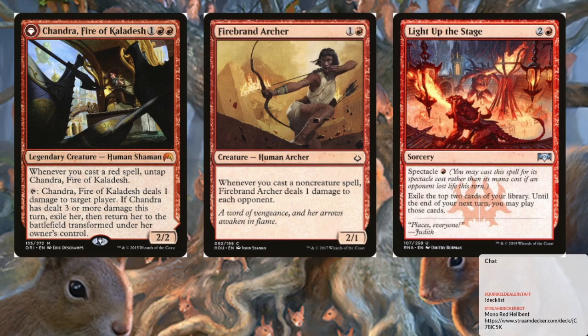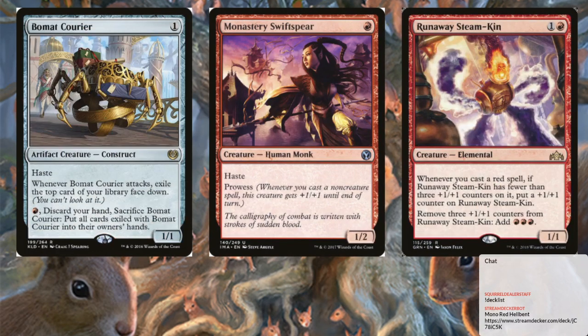We have Light Up the Stage. We're going to be using these two guys to trigger Spectacle, and also just get us some raw card advantage. Those cards don't go to hand — pretty similar to Rogue — we just get card advantage and can burn through them pretty quick because our CMC is low. Then beyond that we have a bunch of little one-drops: Bowmat Courier, Monastery Swift Spear, and Steamkin.